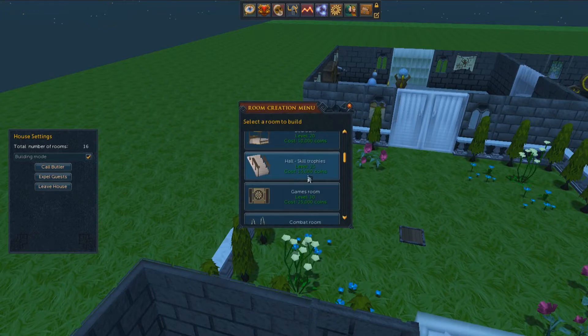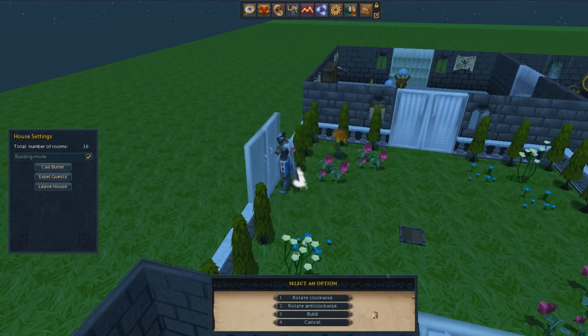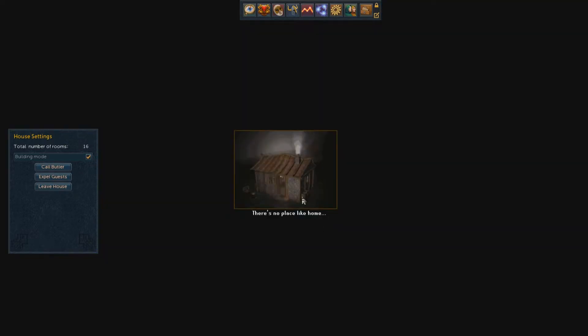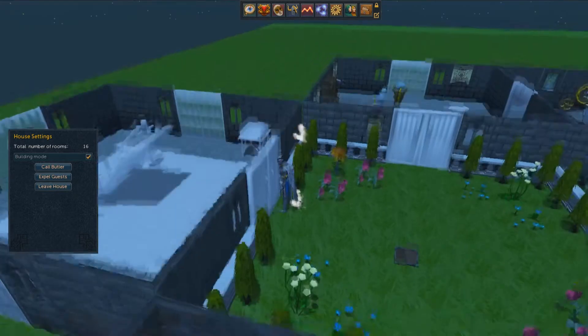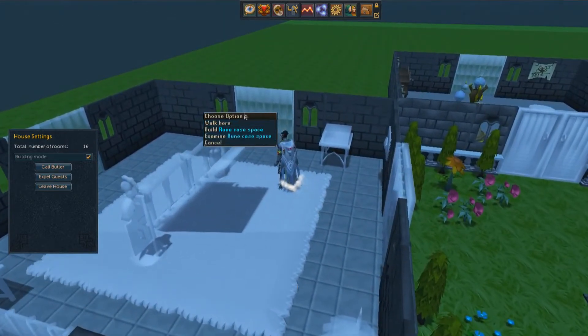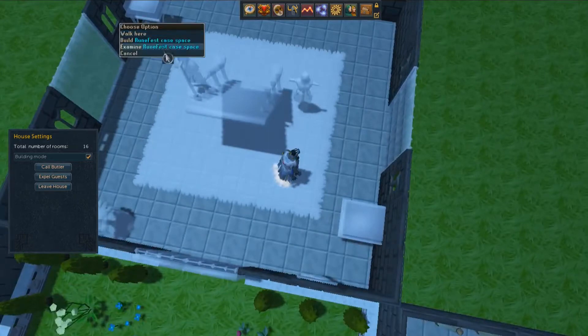I'm going to build quickly a skill hall. There we go. I don't care what direction it is because I'm just going to get rid of this room right after anyways. We got the skill hall, we got this right here — the Runefest case space.